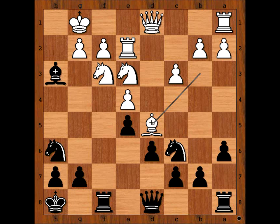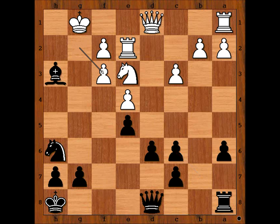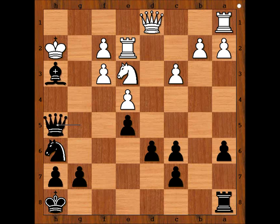Karyakin was in a fighting mode. Rook takes knight, bishop takes on c6, pawn takes bishop, and now pawn takes rook. Black to move — how would you continue to attack on the white king? Karyakin played queen to g5, check. King to h2, queen to h5. To say that the white king is unsafe is an understatement. King to g3. Black to move — your move. How would you continue to attack on the white king?